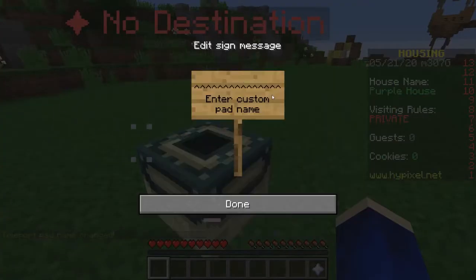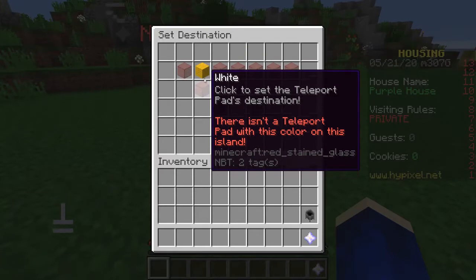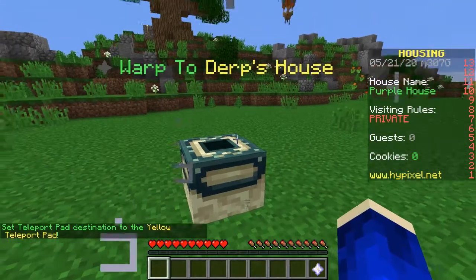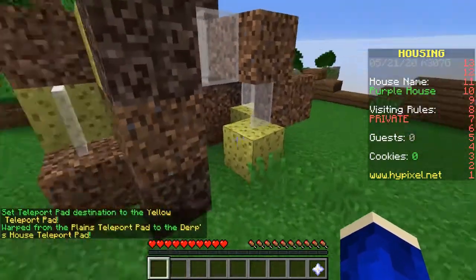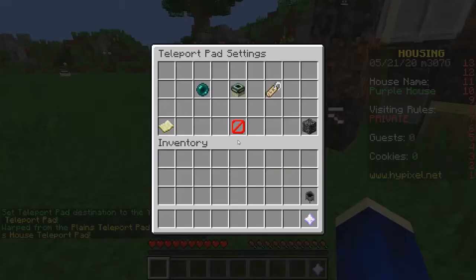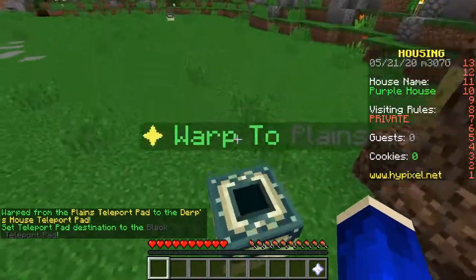Then if you go over to the other one and rename it say 'planes,' that teleport pad over there is yellow. So if we click this, click change destination, and click the yellow teleport pad, then this will go to derp's house. You just hop on, jump, and it will teleport you right to that destination. You can always change the destination to the other one and warp to planes from derp's house.